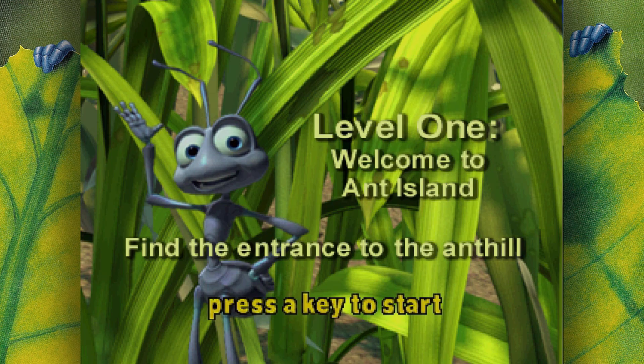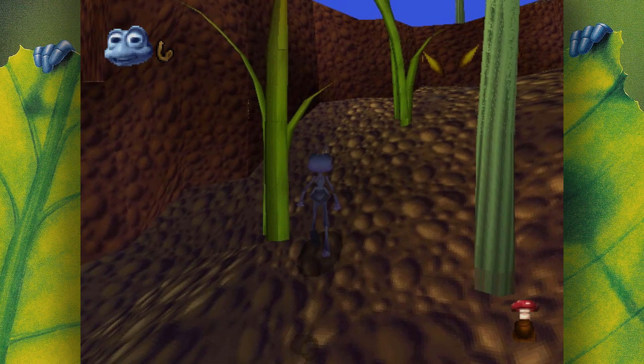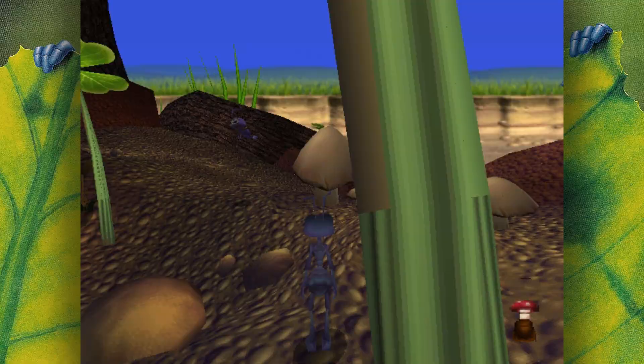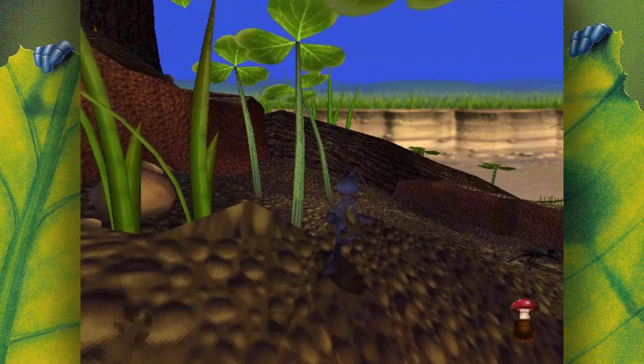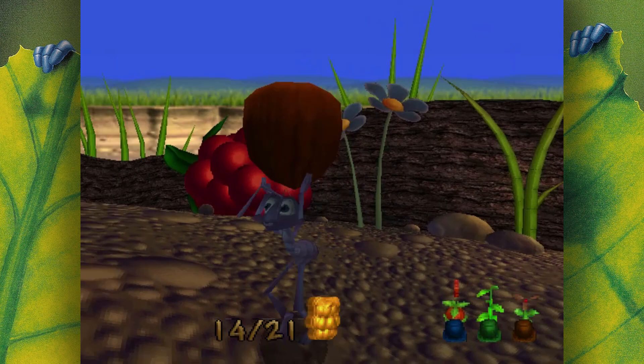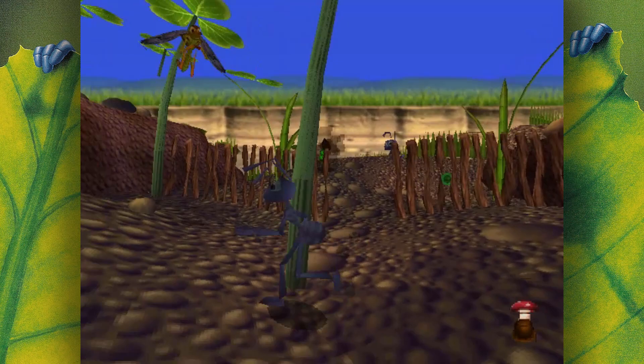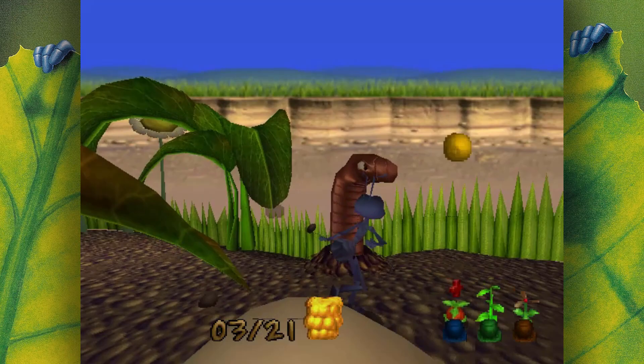The first proper level, Ant Hill, is the perfect first level — you are free to roam around by yourself as you please, but Dot is there to lead you to the entrance of the Ant Hill in case you need some help. The first thing you'd probably notice is that the game does a fantastic job at making you feel like a teensy tiny little ant, with giant mushrooms and berries, overbearing clovers, and tall swinging blades of grass. This level has a few set pieces mirroring scenes from the film, such as the offering stone and the throne area.